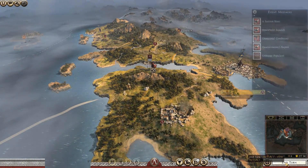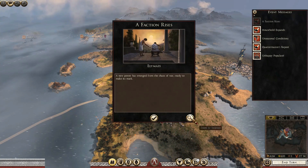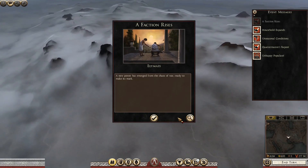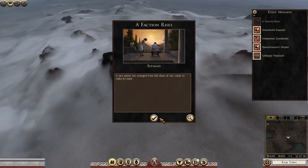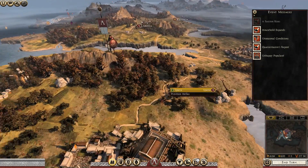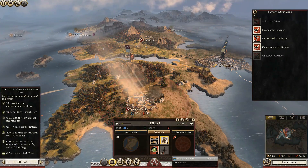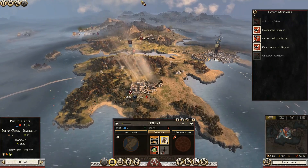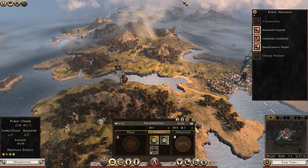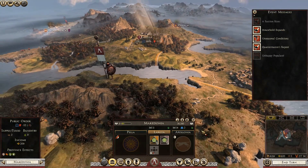A new faction rises — Elumais, located over here in the desert. We're not going to see them for quite some time. Unhappy populace — yeah, we know they don't like us. We are actually going forwards in Sparta, which is a good sign. Larissa still absolutely hates us, but we're getting there — minus three now, so it's looking quite good.